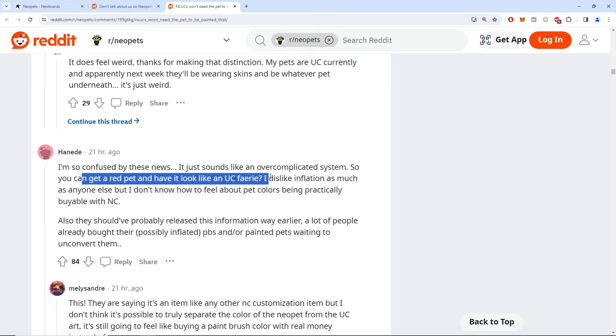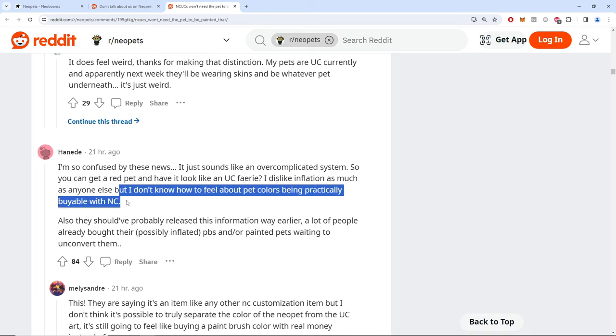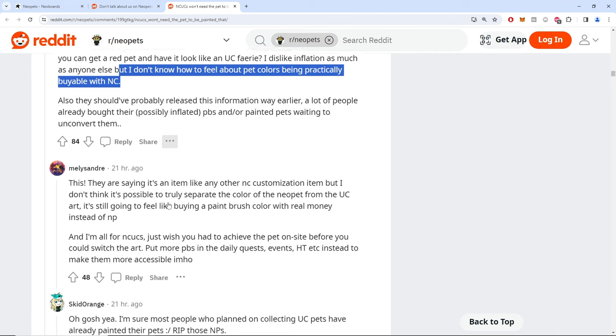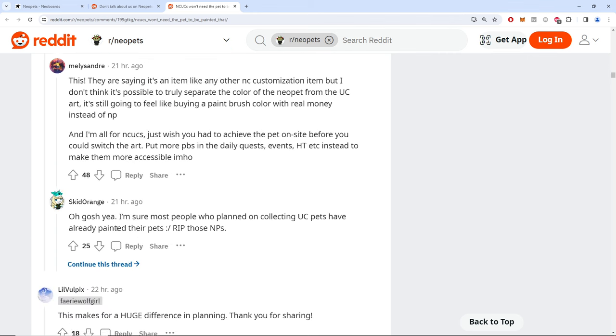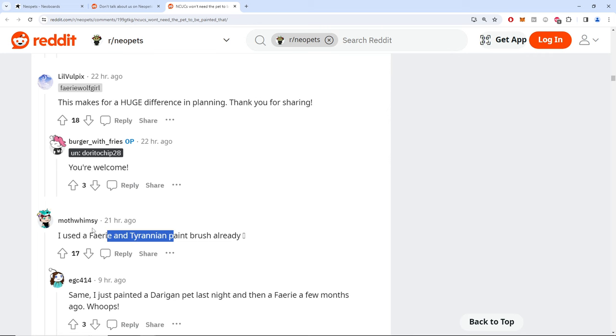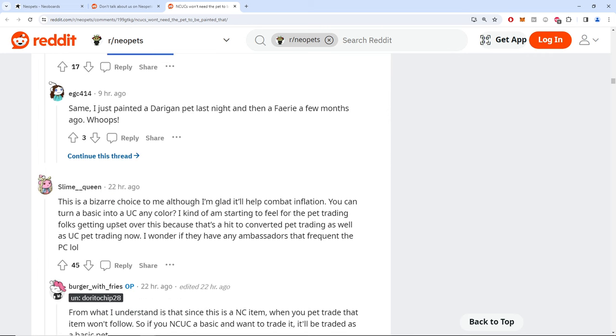You can get a red pet — yeah. It's kind of strange we're now gatekeeping paint brushes. Most people already painted their pet in preparation for this because TNT did say multiple times it was going to be an item.